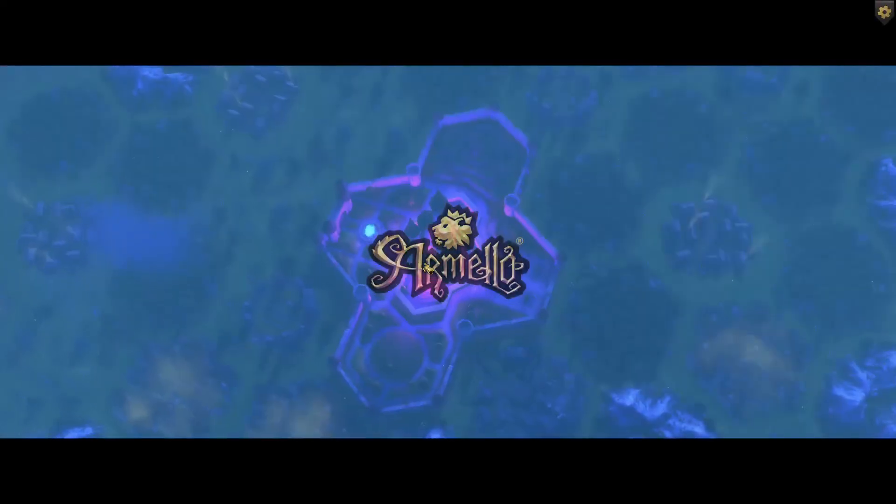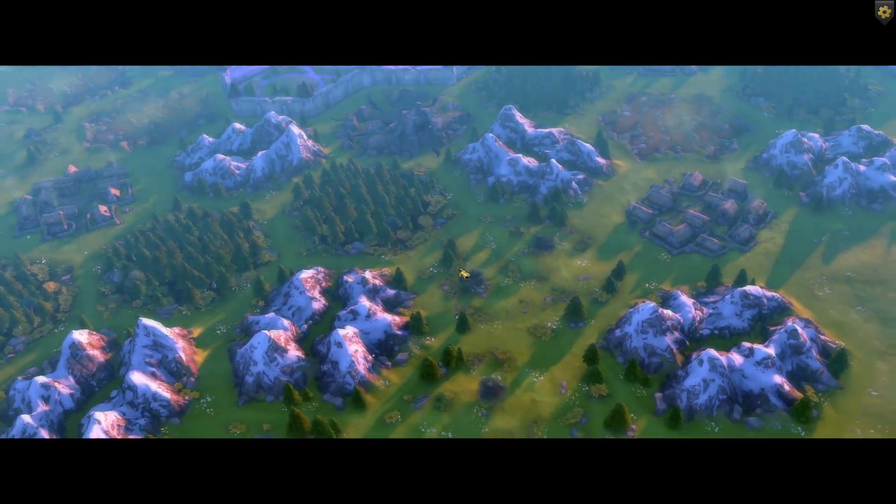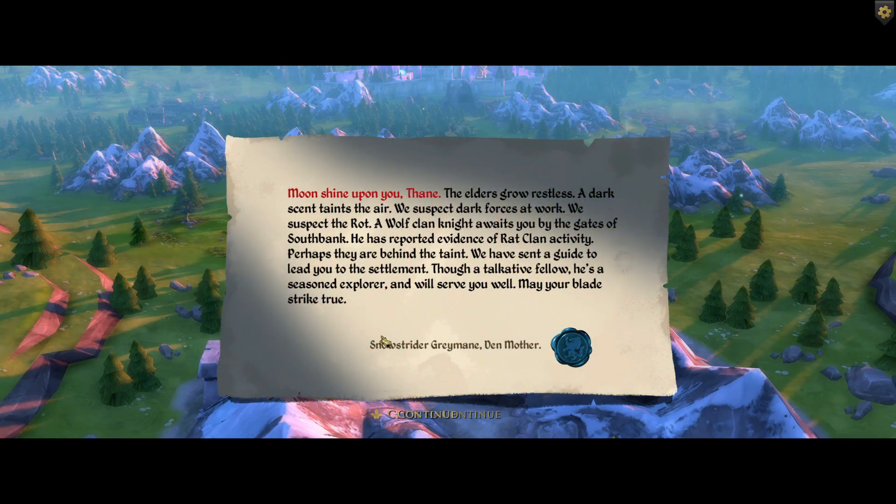The game talks about a king being corrupt, moonshine upon you, the elders grow restless, a dark scent taints the air. We suspect dark forces — we suspect the rot. A wolf clan night awaits you by the gates of South Bank, reported evidence of rat clan activity. A guide has been sent to lead you to the settlement — a talkative fellow, but a seasoned explorer. May your blade strike true.